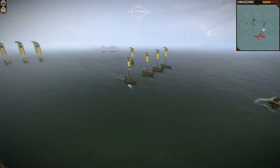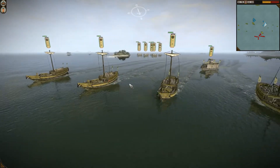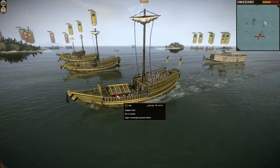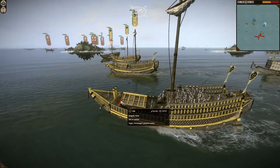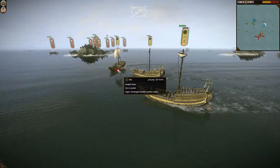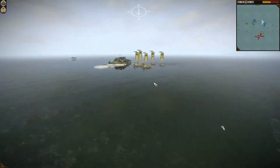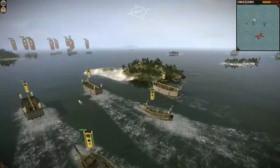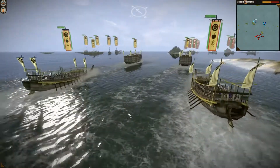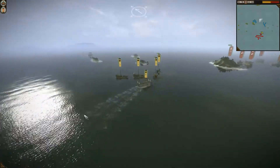On the opposing team, we have Dr. Dave, who as you've recently seen, slaughtered Demo with a cab charge. He brought 4 Sengoku Boons, a Siege Tower Boon, 3 Medium Boons, and 2 Fire Bomb Kabayas — these are little pesky things. And he's playing as the Oda.